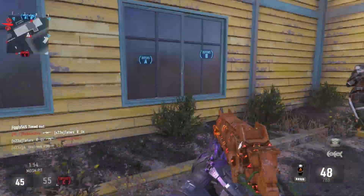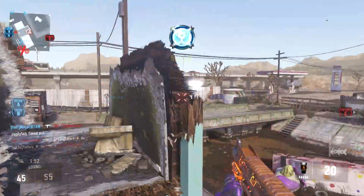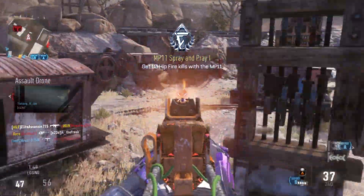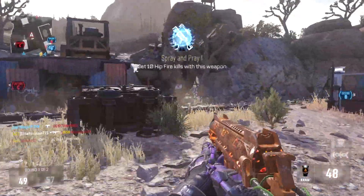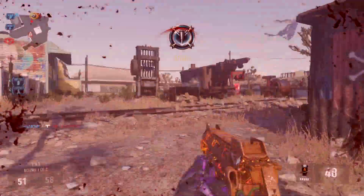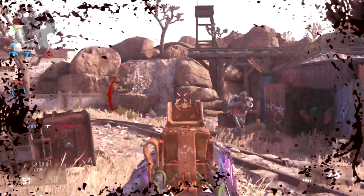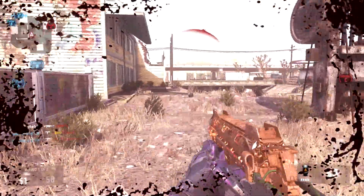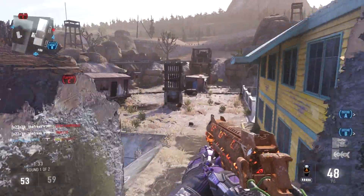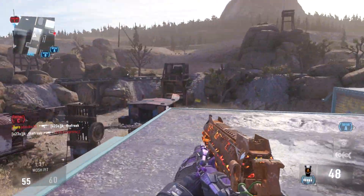The fourth and final camo is on the MP11 Goliath. This one is called the Inferno Camo. It's kind of similar to the Fire Camo but a little different — it looks a little less glowy, more of a flowing-through-the-gun type of look. This camo still looks really really sweet.